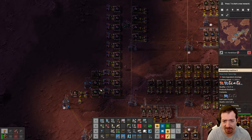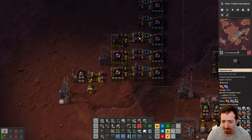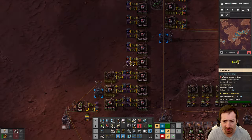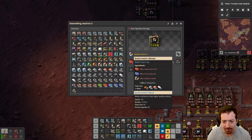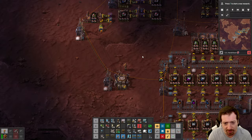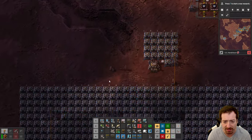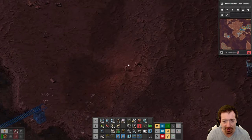I don't remember if we had set up this quality module 2 recycler using bots. I don't know if I love the bot version, because you can't control it as nicely, but we are working on getting these rare quality 2s. I also kind of thought about trains a little bit, and that certainly was after we ended the episode. So what I did was I finally grabbed some of the elevated rails stuff.